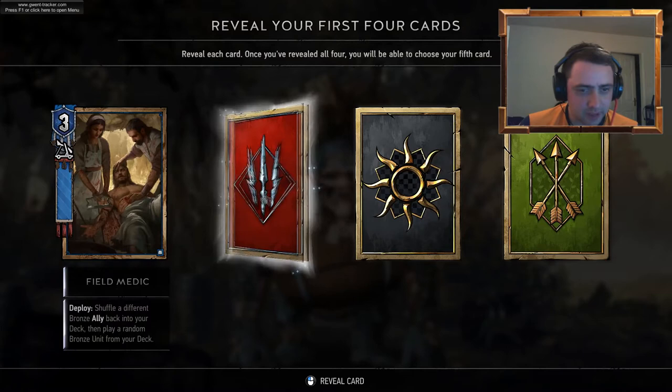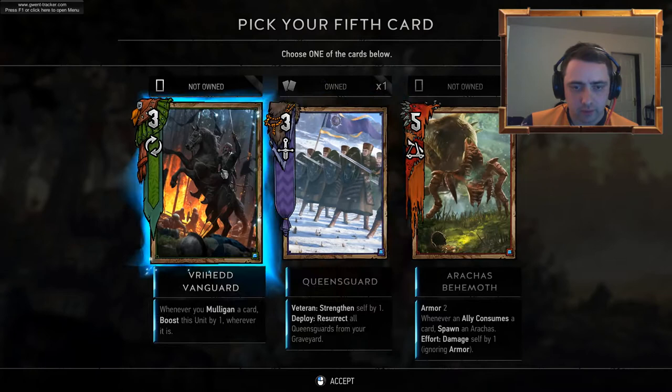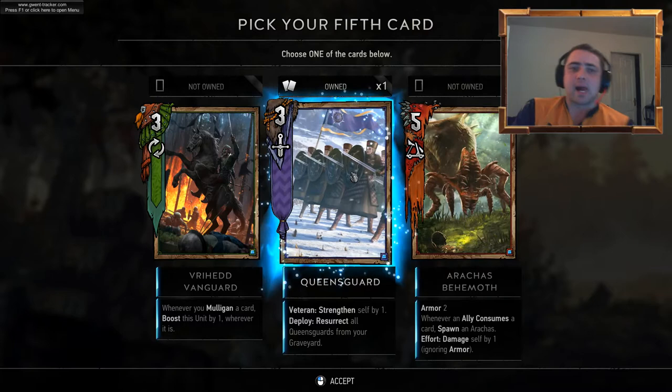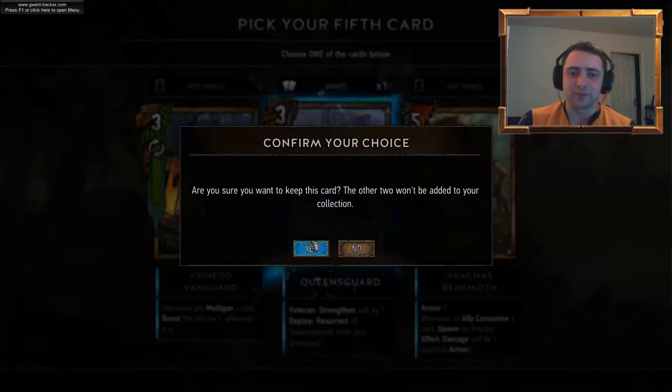Field Medic. Another Harpy. Ambassador — another spying unit. 12th Mercenary — nice card. Queens Guard. Vanguard. Aurachis Behemoth. I'd like to be able to play a Queens Guard deck. But Aurachis Behemoth — no, let's go for the Queens Guards.